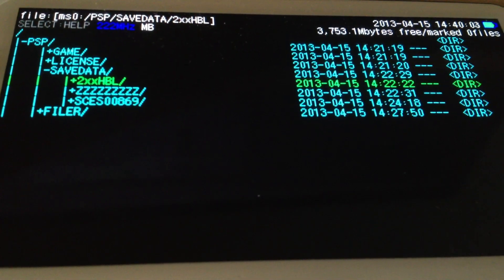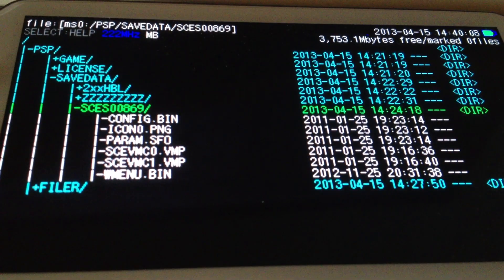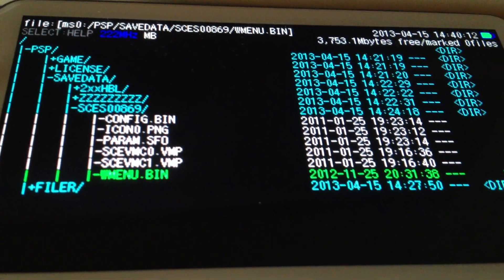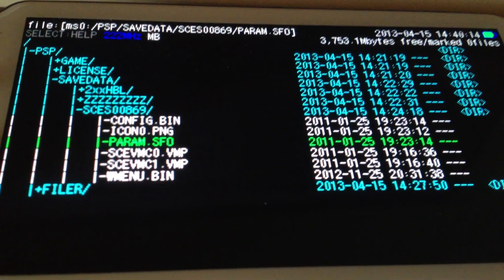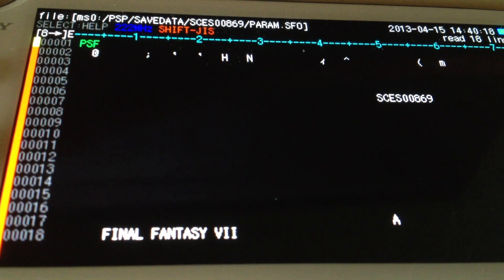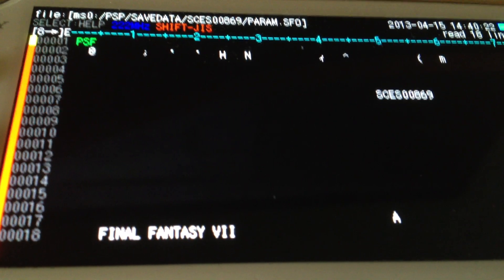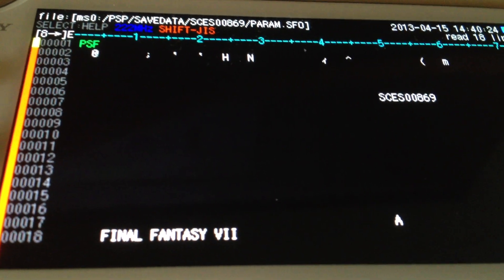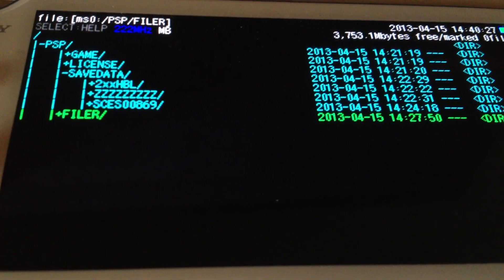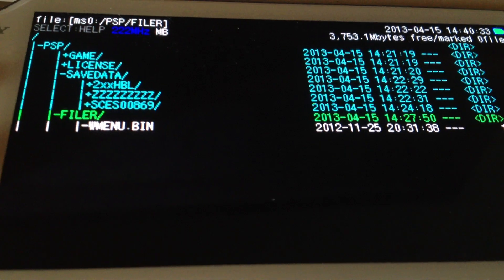There's also the content folder for the VHBL, and a small folder I've used for transferring wmenu.bin. This game is Final Fantasy 7 — I want to stress this is not the exploit game. Since Final Fantasy is a PS1 game, I've just used it for transferring files. We have PSP Filer and the wmenu.bin which I've booted here as the VHBL menu.